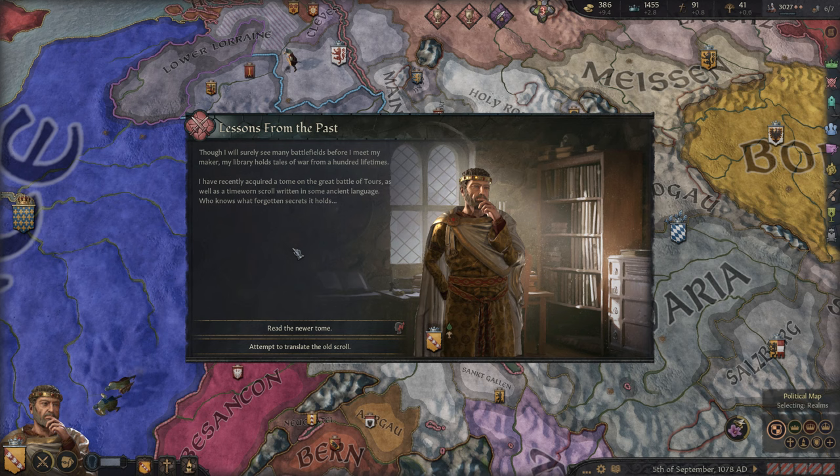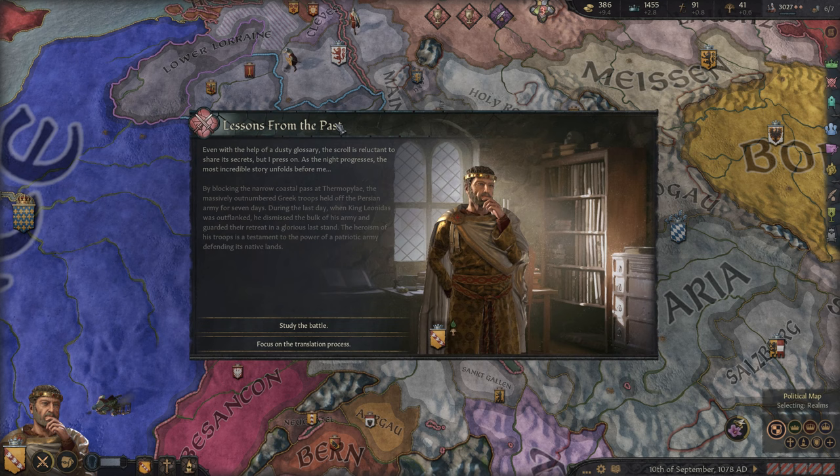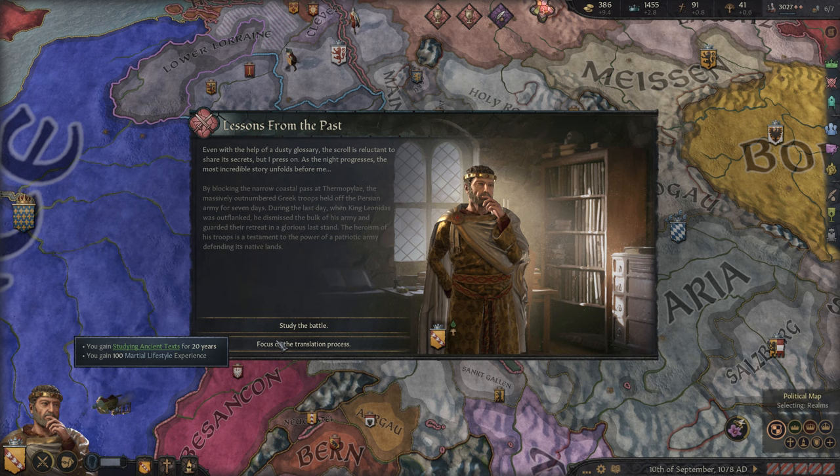Lessons from the Past: though I will surely see many battlefields before I meet my maker, my library holds the tales of war from a hundred lifetimes. I've recently acquired a tome on the Great Battle of Tours, as well as a time-worn scroll written in some ancient language. Who knows what forgotten secrets it holds? We can read the newer tome, but we're diligent so we want to try something challenging — that'd give a +1 marshal. Even with the help of a dusty glossary, the scroll is reluctant to share its secrets, but I press on. As the night progresses, the most incredible story unfolds — this is the story of Thermopylae. We can study the battle, giving some very nice bonuses for 20 years. I feel like studying the battle would make a lot of sense as a military guy.